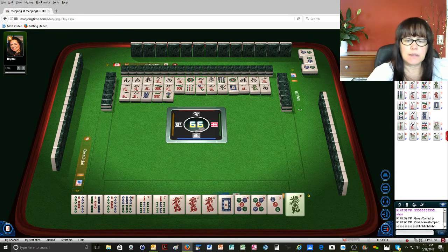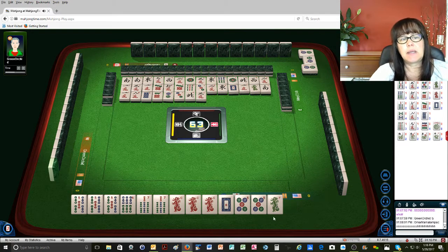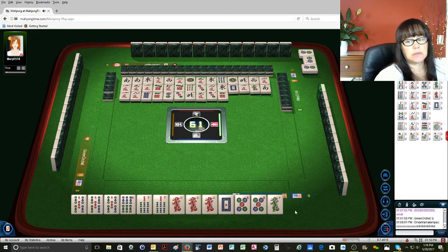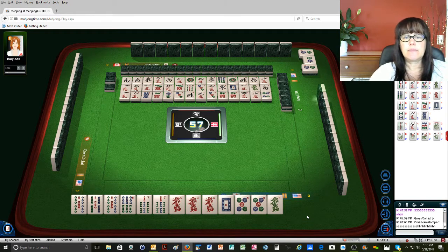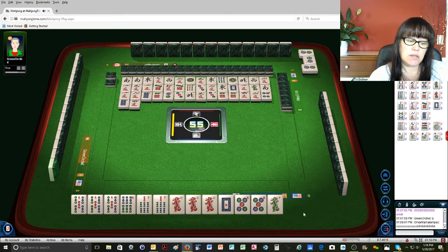Two dots, three dots. North wind, three characters, three dots, three dots, six dots, six dots, six dots. Four characters, two characters, four dots, eight dots, four characters. Or they could be playing a year hand as well.